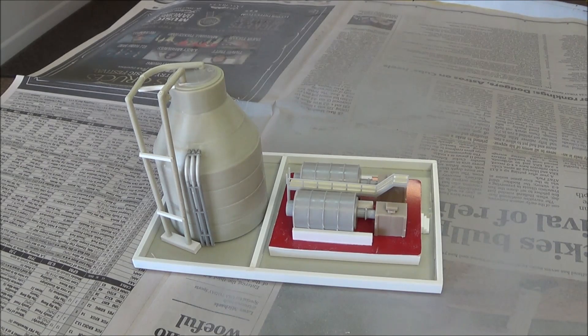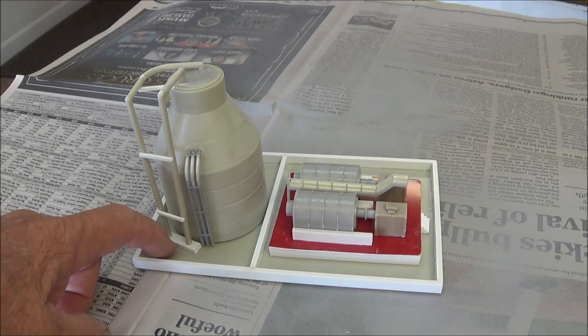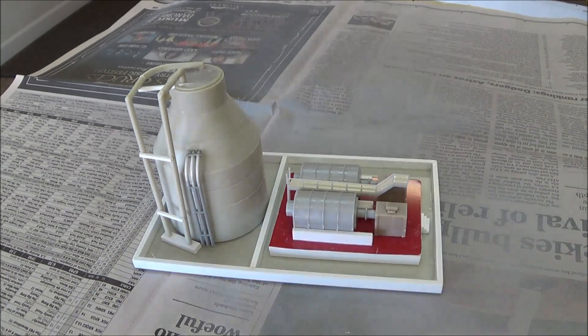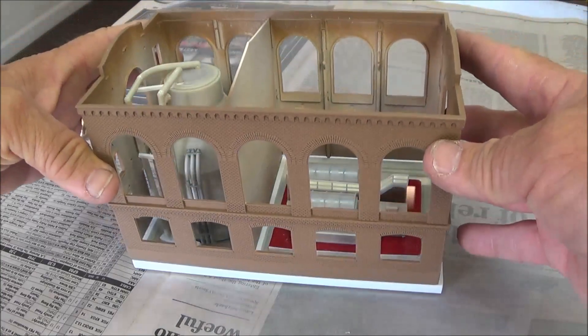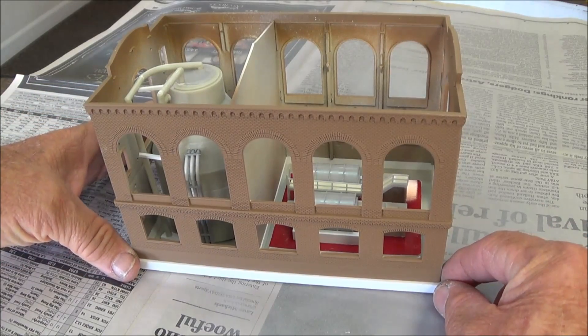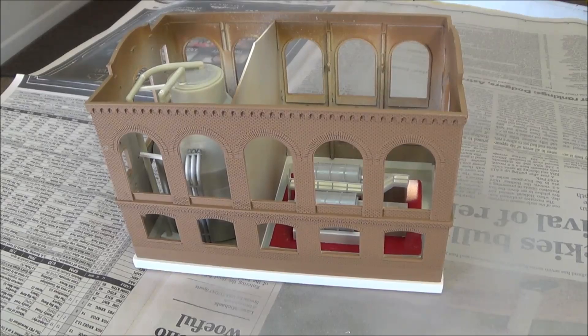They're not mounted yet — still loose. I did mount this on a piece of styrene, and this is the base from the original kit. I raised this up about a quarter of an inch and this is how it will go on there. It has a concrete base around the bottom of this building and I'm going to paint that concrete, then sit it on top of this piece just to make the building a little bit taller and look a little larger. I may do the DPM building as an office building. Let me take the camera off and get some views of this.